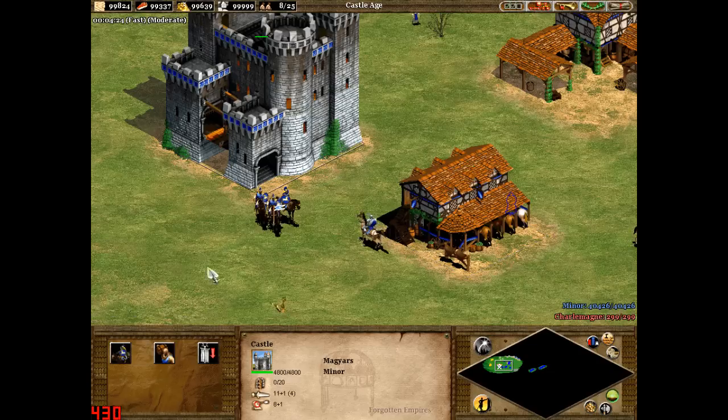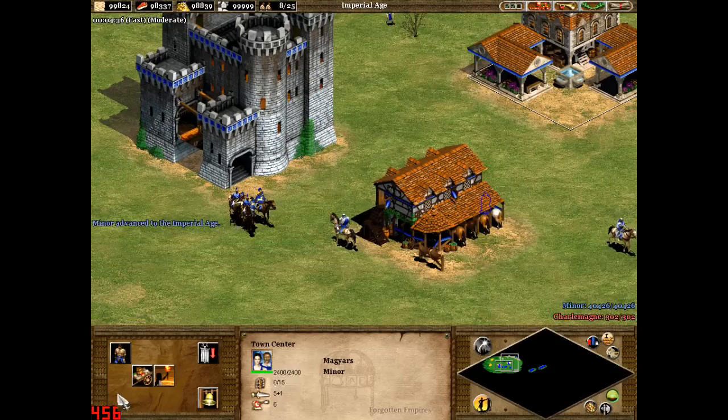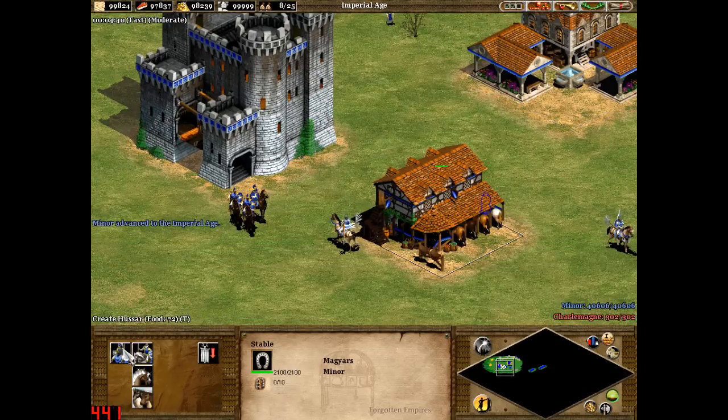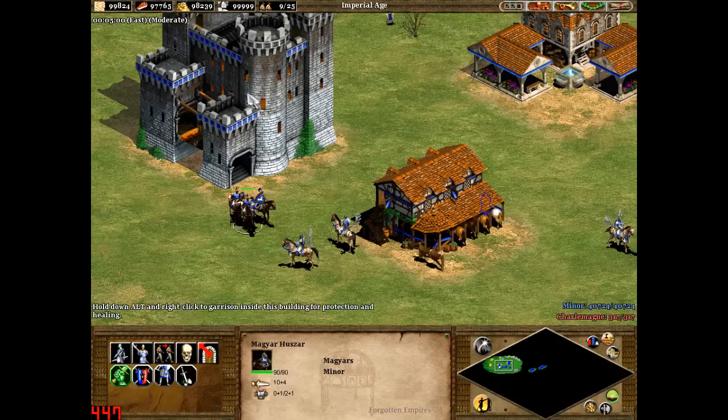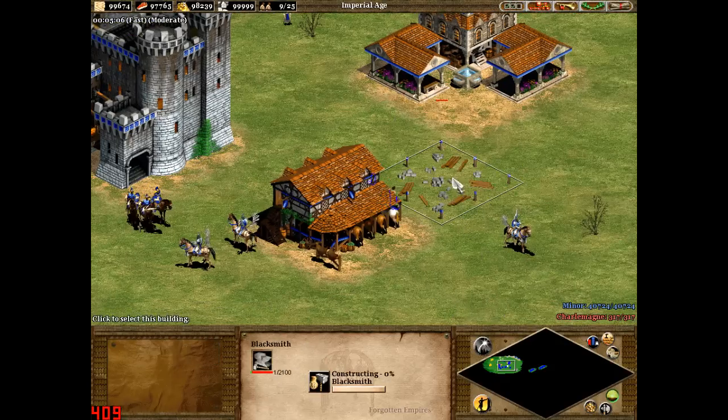It's a shame it doesn't cost something like 72 food. But if I were to go up to Imperial Age, the Huzar still costs the same as the Light Cavalry, has 5 extra hit points but still 3 less attacks, so the Huzar is better in that respect.